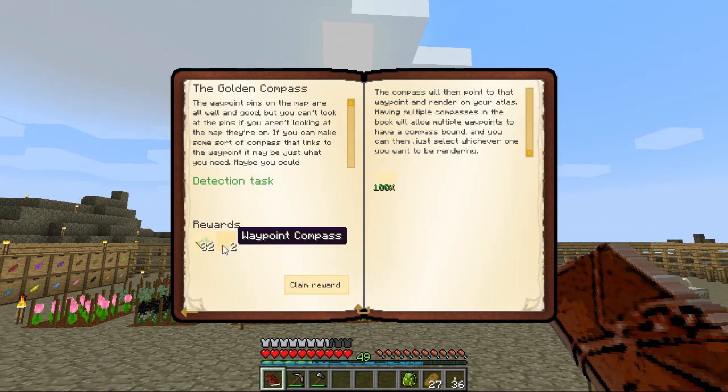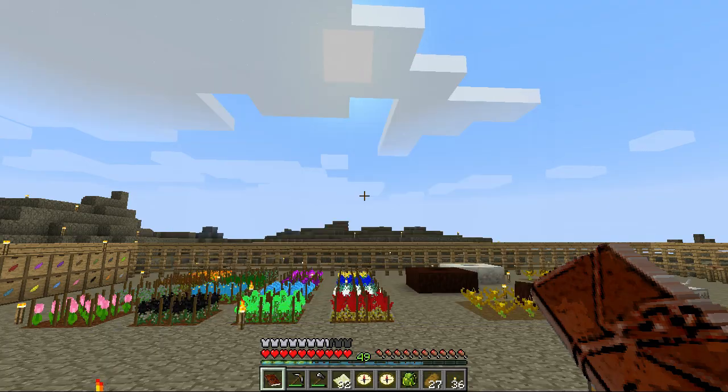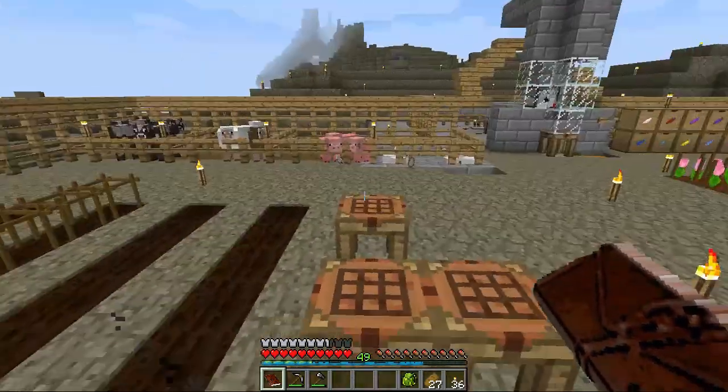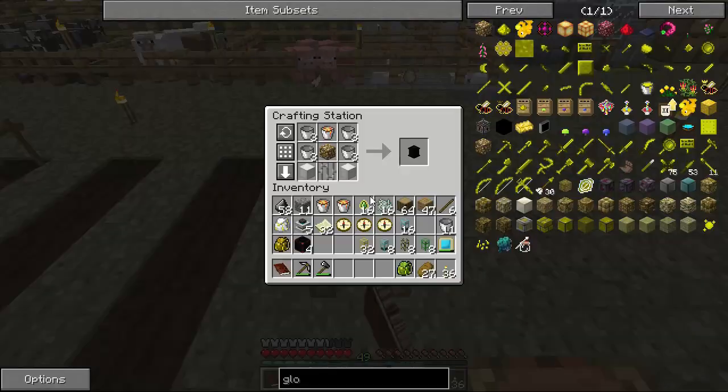And the fact that it's given us two more waypoint compasses. Man, we have so many empty ones - oh, they don't stack. That's not cool. And a whole bunch of maps. Alright, so that's that. Then we have this right here.